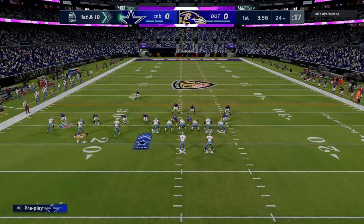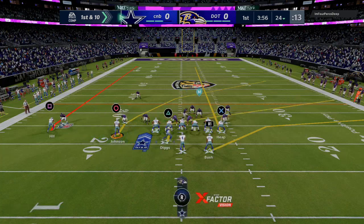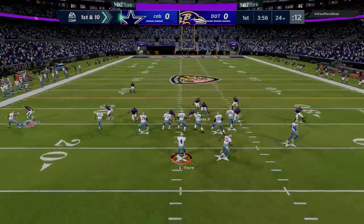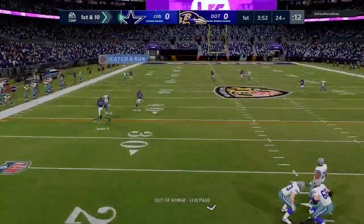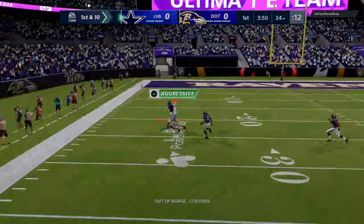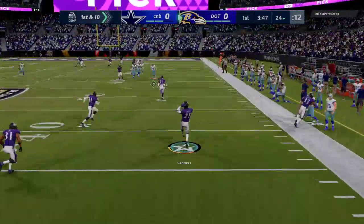My number is 812-216-3644 in case you want to shoot me a text. That's also how you can pick up my text message membership videos that I release every single week to just my text message members. We're going to start out with a little streak and just for fun test Tyreek Hill right out of the gate — looks like he shaded coverage over top and he is not going to be able to outrun Deion Sanders, so no big deal.